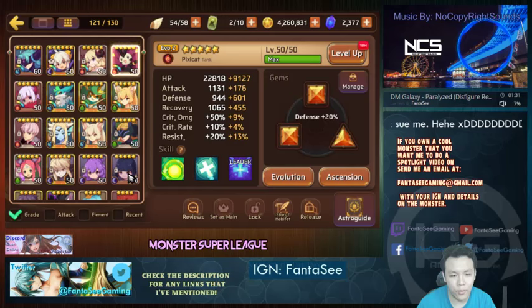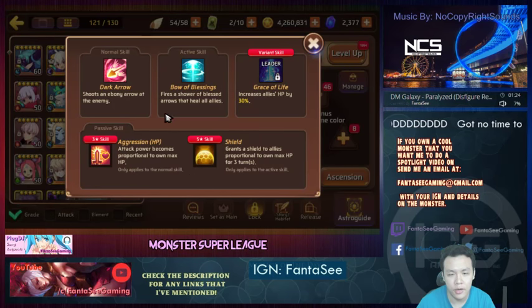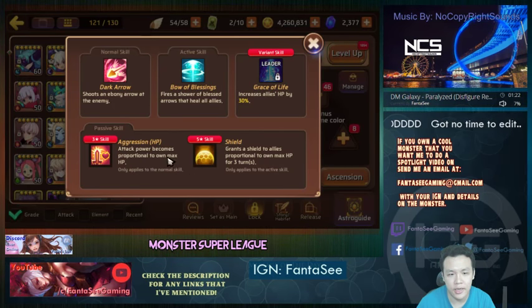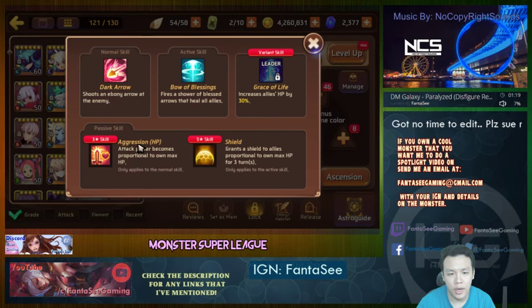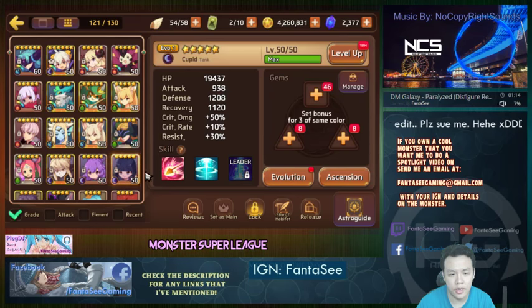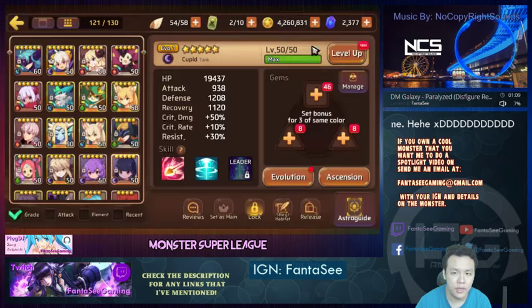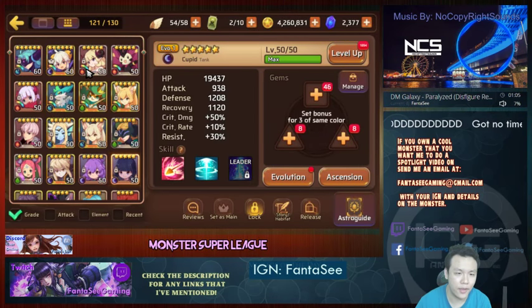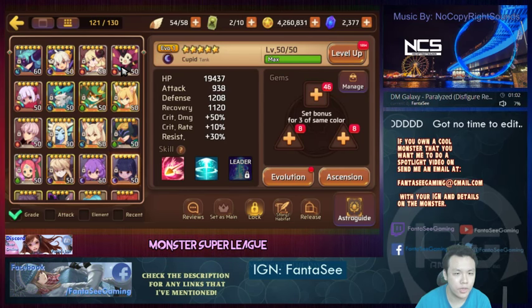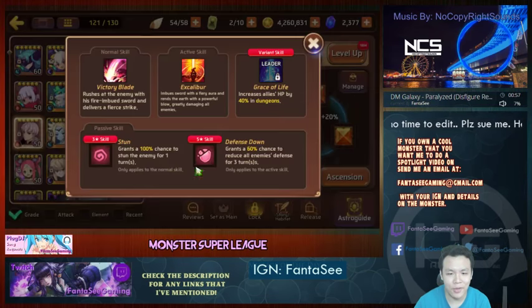I'm also thinking about using the dark Cupid once I get him gemmed up, because he's an offensive healer. If you can get his HP high, he has aggression based on HP so he can do a lot of damage. He also has a shield that scales with HP, so he's definitely worth using. I was thinking running triple healer and then one nuker.